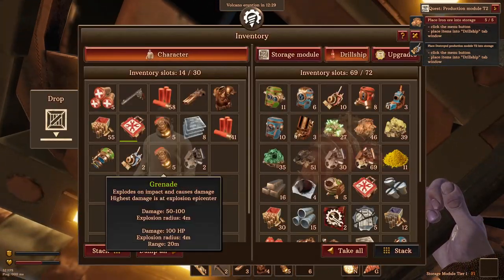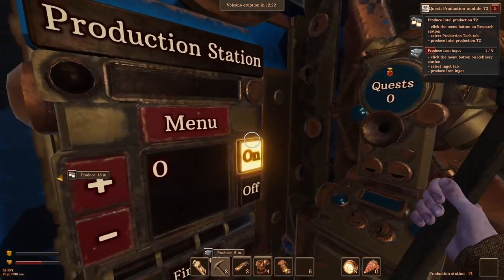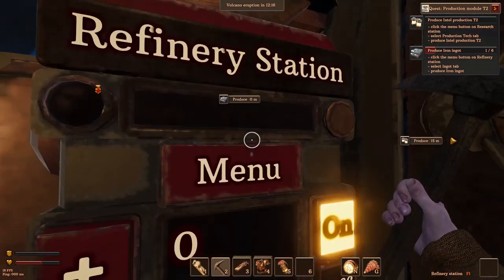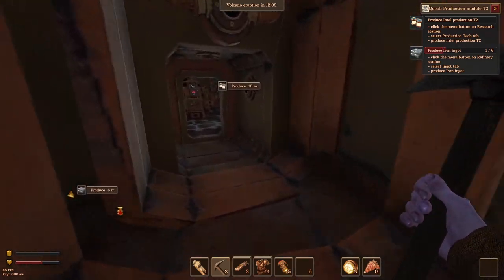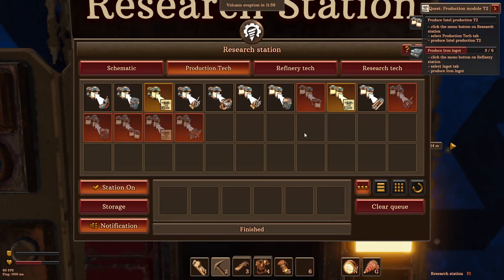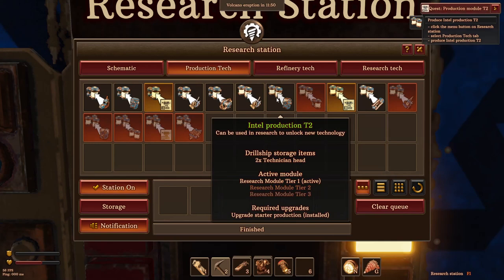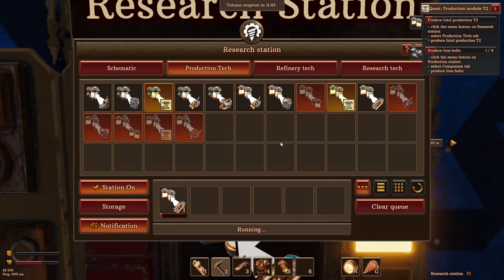You want me to put them in there? Okay, place iron ingots. Let's go iron ingots - we've got five. There we go. And then go produce intel tier two. Click on that, click production tab, and then produce intel tier two production. That one. It's going up. Okay, that's good.